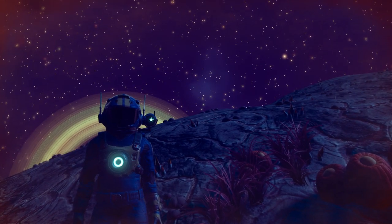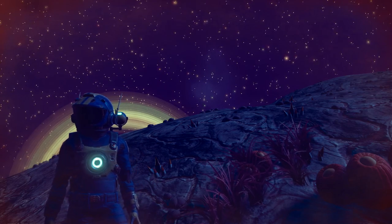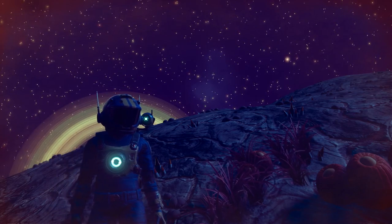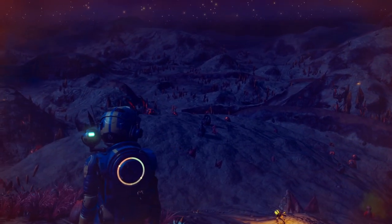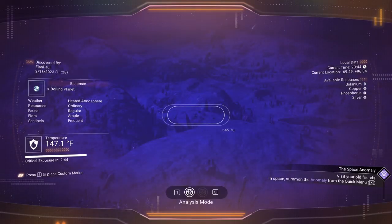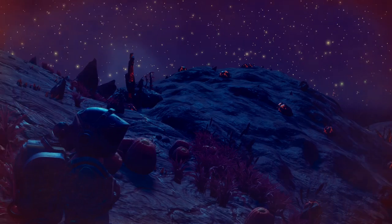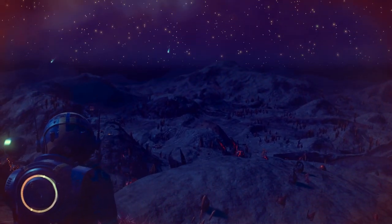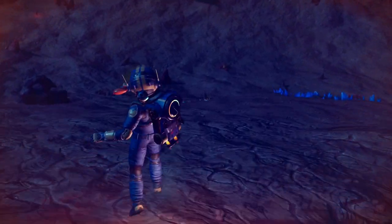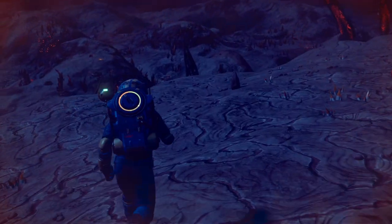We're back again, folks, right at the end of the very last episode. This is Alan Paul and his permadeath, no starter ship, no HUD challenge. We are now past the eight-hour mark — about eight hours and ten minutes. My character is facing a building in the distance. We're going to check out what's at that building and then continue on in that general direction, hoping for a crashed ship, maybe even a trading outpost. I'd settle for a minor settlement at this point.